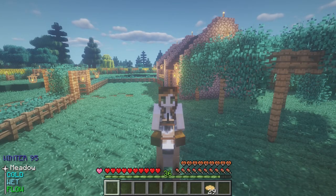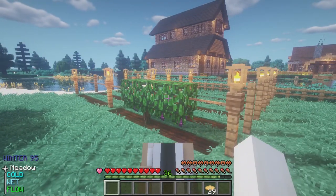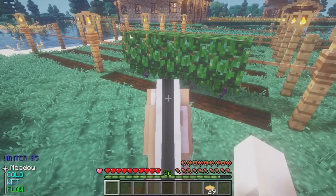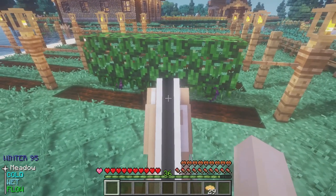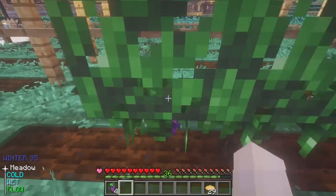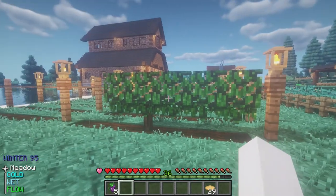I grabbed our majestic steed, and what I wanted to show you is behind me — and in front of me. I went ahead and planted the grapeseed. I made some more fences, got some more leaves, and planted the grapeseed because I wanted to get grapes by summer. It is already producing little grapes — and oh, we can pick the grapes! Our first grape harvest! It even grew right in front of our eyes!